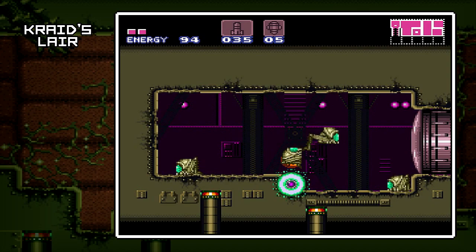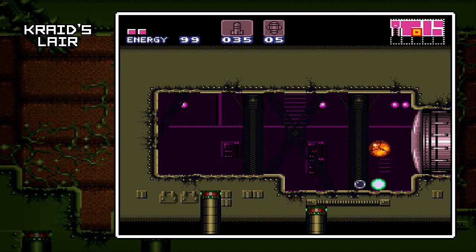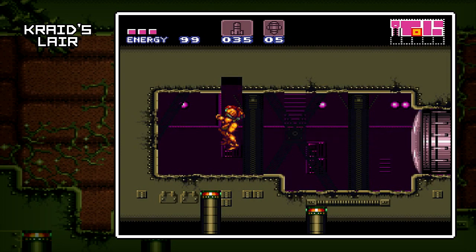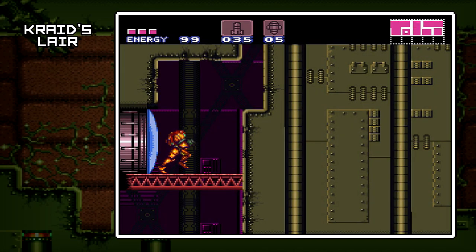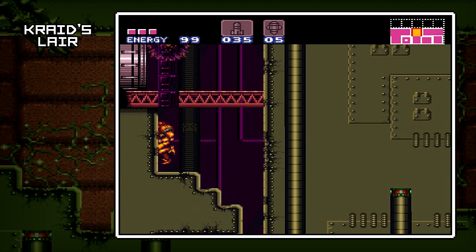This room we couldn't go in before — let's check it out now. These little guys are kind of annoying — once they get on top of you, they will start draining your health. But there is an energy tank here, so don't leave Kraid's Lair without that. Very important — definitely want to get as many of those as you can. I'm not a completionist really, not a master of Super Metroid, so I don't know where everything exactly is.